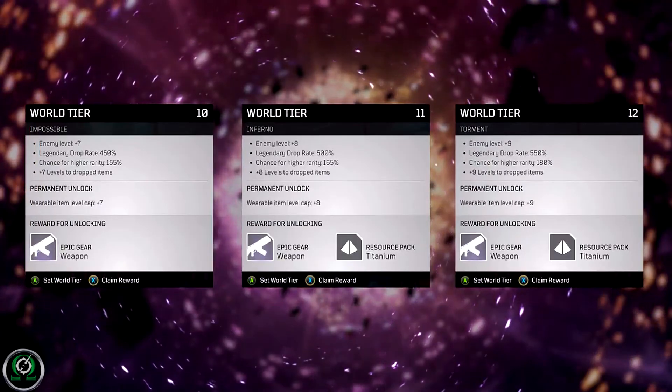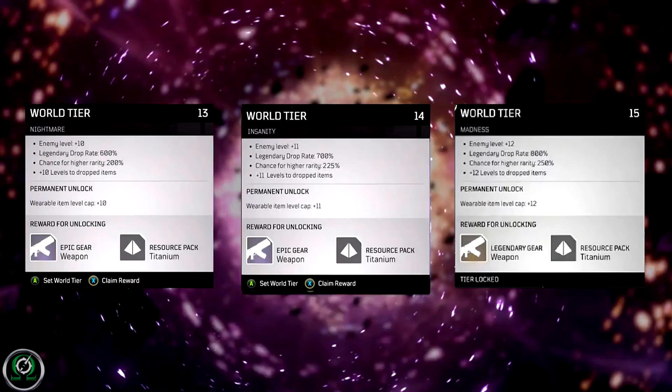World tier 13 is nightmare: enemies are 10 levels higher than you, 600% legendary drop rate, 200% chance for higher rarity, plus 10 levels to dropped items and wearable item level cap, plus an epic gear weapon and a titanium resource pack. World tier 14 is insanity: enemies are 11 levels higher than you, 700% legendary drop rate, 225% chance for higher rarity, plus 11 levels to dropped items and wearable item level cap, plus the epic gear weapon and titanium resource pack.